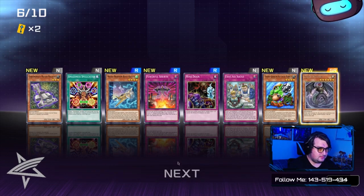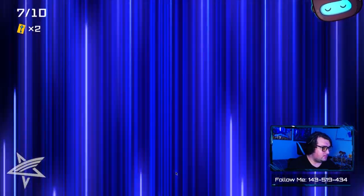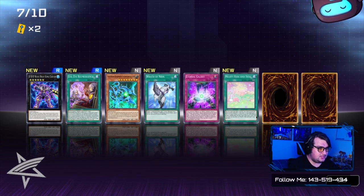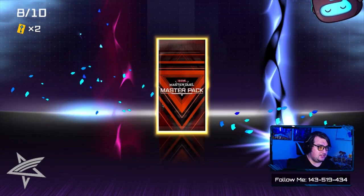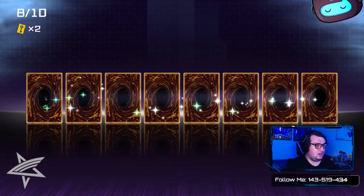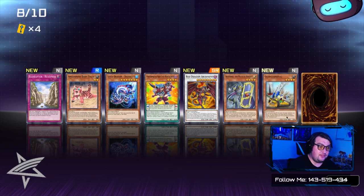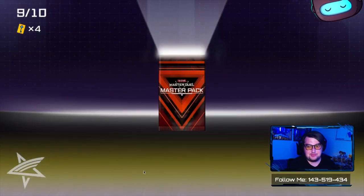That's a good Fabled pull actually — it's generically good I think. What do we got? DDD, Subterror, Wrath of Neos, Eternal Galaxy, Melfi, Number 7, Number 97, and a Gem Knight. Super Rare pack — it's Red Dragon Archfiend, Defender, Gigi Arsenal, and Nemesis Flag. Good to see some Synchro Dragon love.